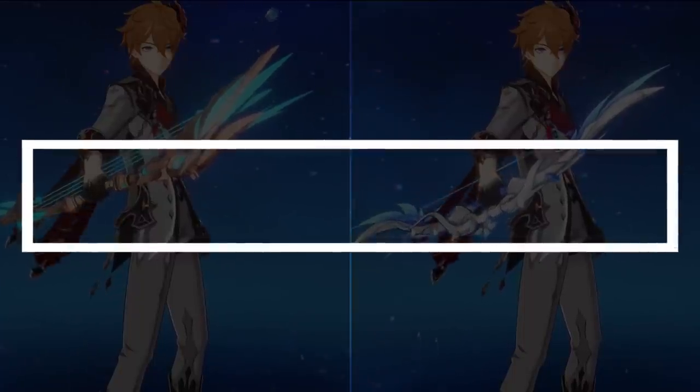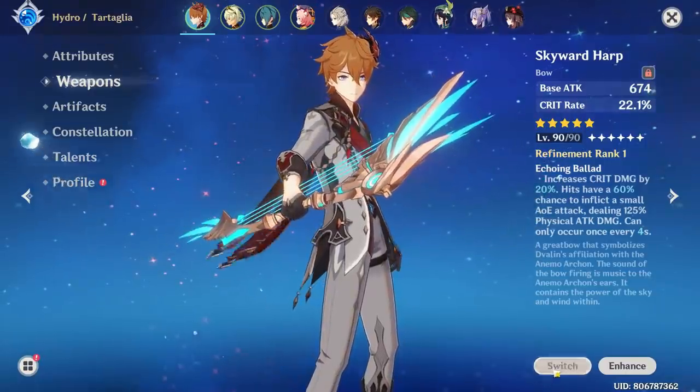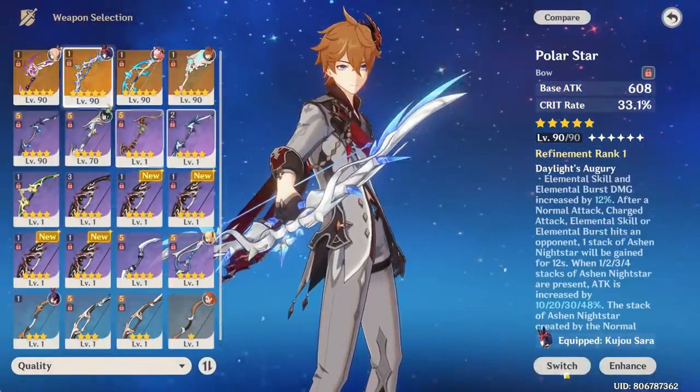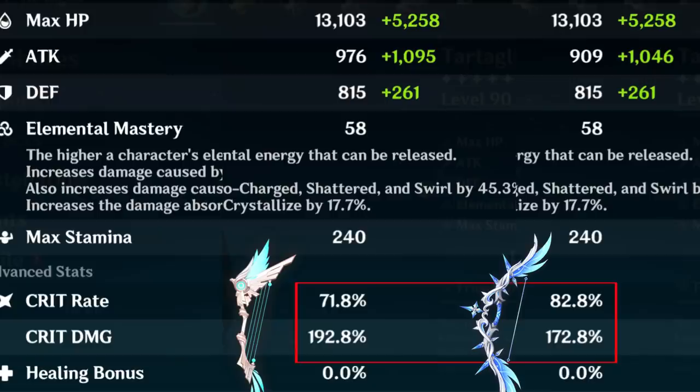Now let's get into the fun stuff. First, let's compare Skyward Harp to Polar Star. This is the most straightforward comparison because these weapons both have crit rate substats. We first try keeping the same artifact build and just directly switching the weapons. Of course, this results in more crit rate and less crit damage for Polar Star. If you stick around, you'll see our test using a more optimized build.